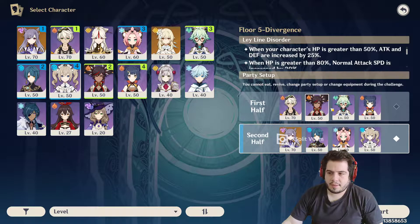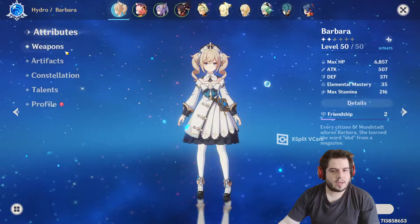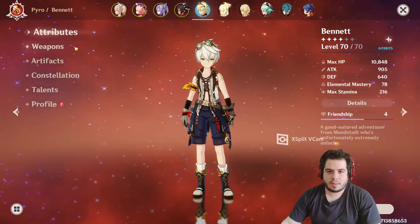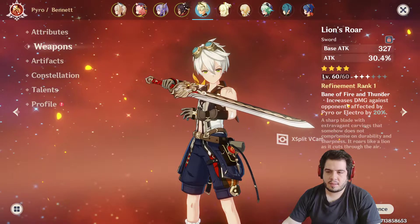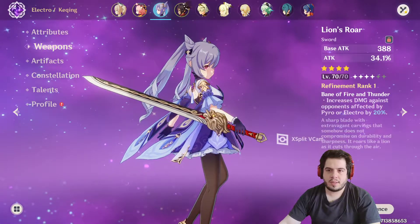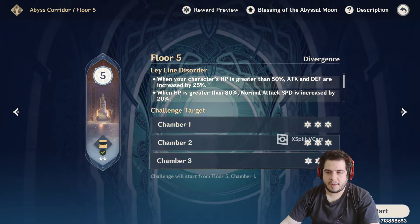While all these characters are support or sub-DPS, I'm going to use Bennett as my main DPS, and let's see if I can show you why. I don't have the best artifacts, I'm still working on my team, but I'm going to rely on the weapons. Bennett has Lion's Roar at Refinement Rank 1, which increases his damage against opponents affected by Pyro or Electro by 20%. The same thing applies for Keqing, and her weapon is at level 70.